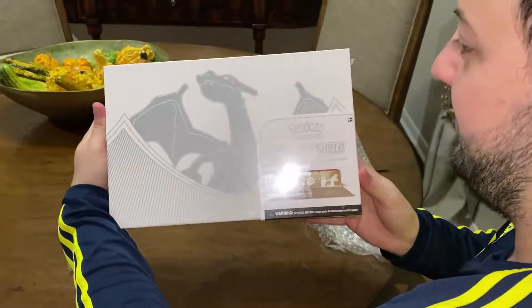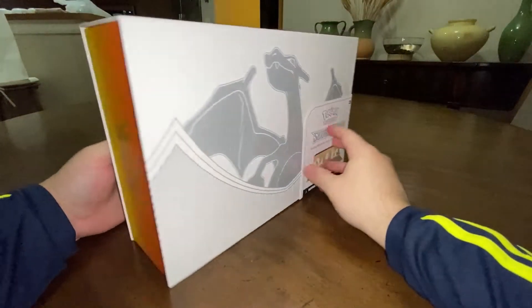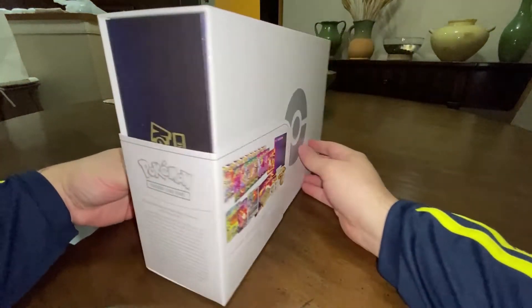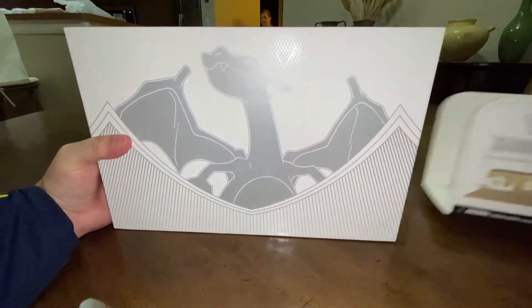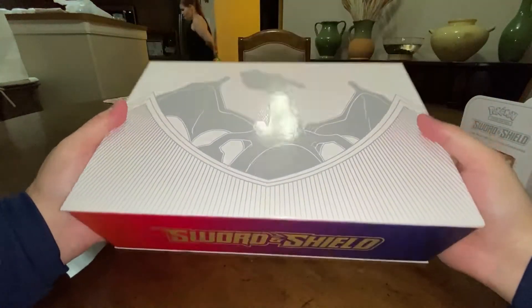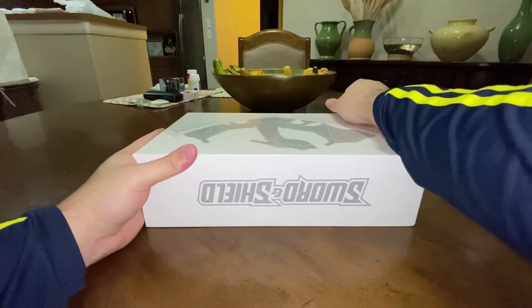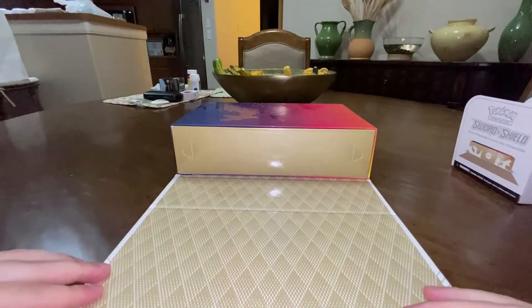Here it is in all its splendor. That orange there is pretty nice, so we'll just pull that off. It turns like this — there's a magnetic top here and it opens up to reveal our goodies.